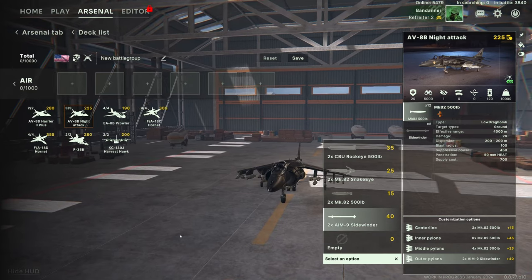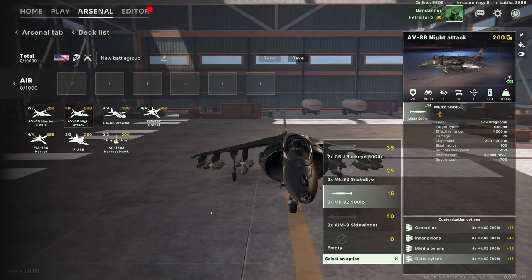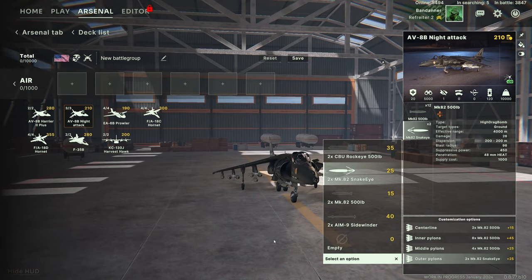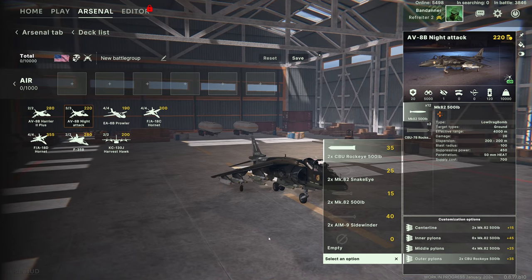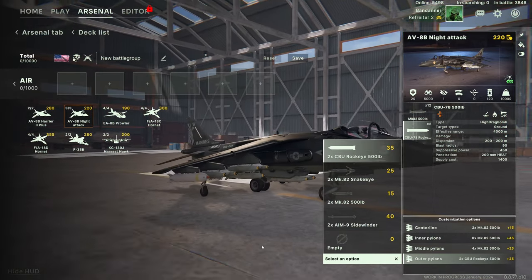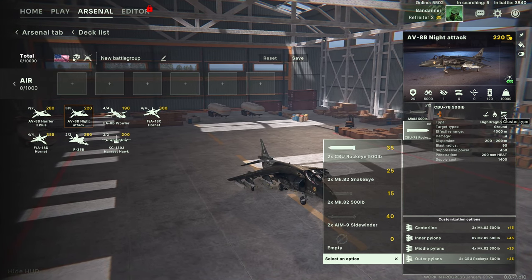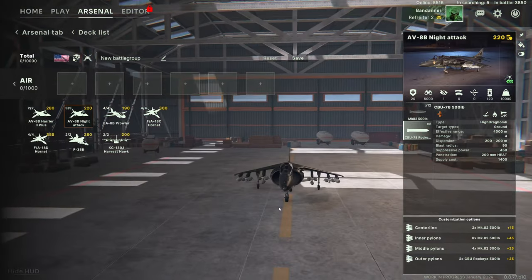On the outer pylons you can have them empty, Sidewinders (short-range up to 2000 meters), a couple of Mark 82 500-pound dumb bombs, Mark 82 Snake Eyes (also 500-pound, but high-drag), or CBU Rockeye 500-pound cluster bombs. The Rockeyes drop off, pop open in mid-air, and rain down bomblets on the target area. They hit the top armor of vehicles guaranteed, cause napalm-type damage over time, and with reasonable HEAT penetration can be quite nasty — especially with lots dropping on one area.